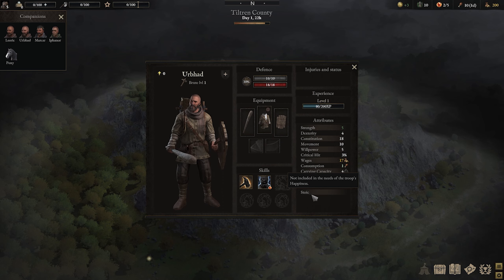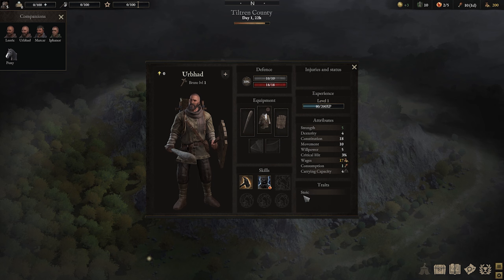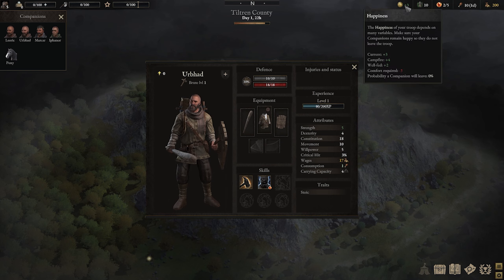Whenever you start a new game, always look for characters that have the Stoic trait. The Stoic trait gives you a really good advantage for your whole gameplay because, as the trait states, that character is not included in the needs of the troop's happiness. Basically, if you have six companions in your roster and all six have the Stoic trait, your happiness is not going to decrease. This means you can fill an unlimited number of companions in your roster. Currently the game has a soft cap of around seven companions if you do not use the Stoic trait — beyond seven units, unhappiness will occur.